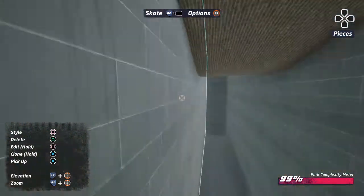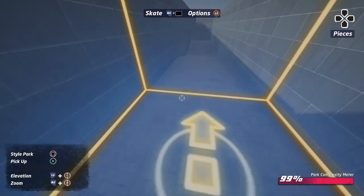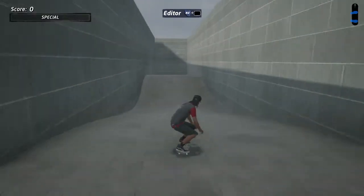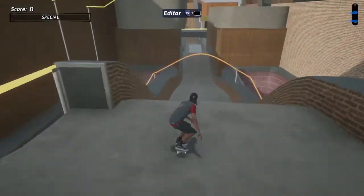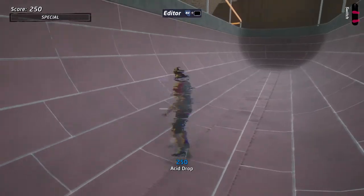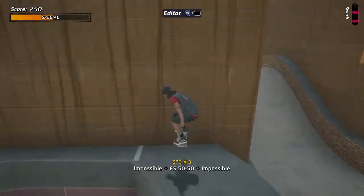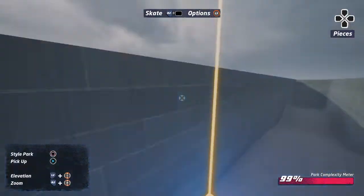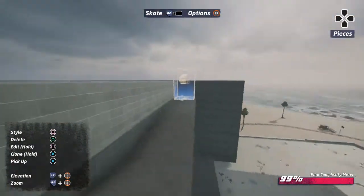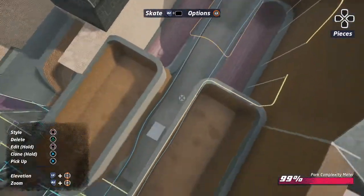Today I am showing the Skate Thru. This is the starting point of the park. This was originally designed from another park I created a while ago — it was called Weird 2. The big change was this part right here. All of this was not originally here, and neither was any of these.